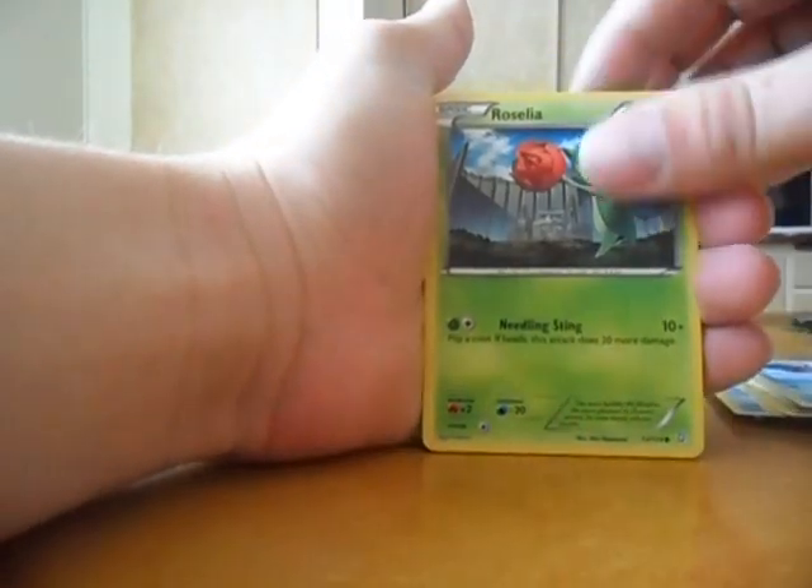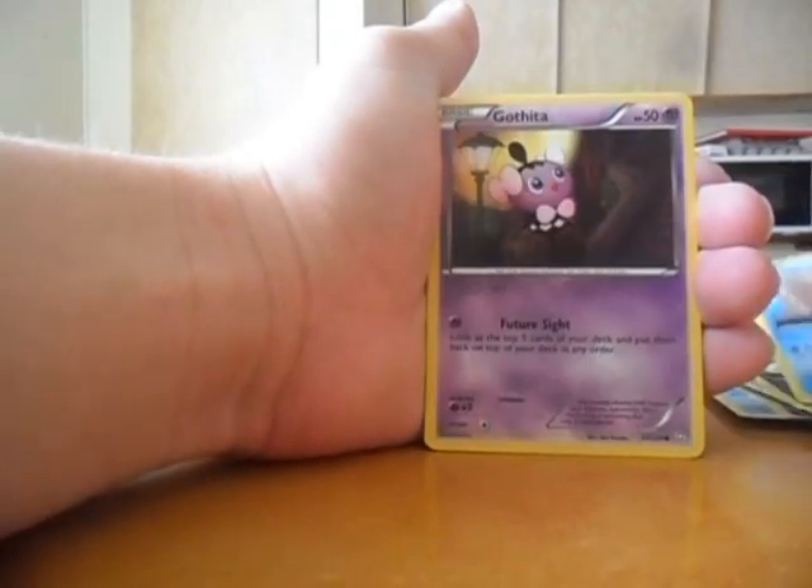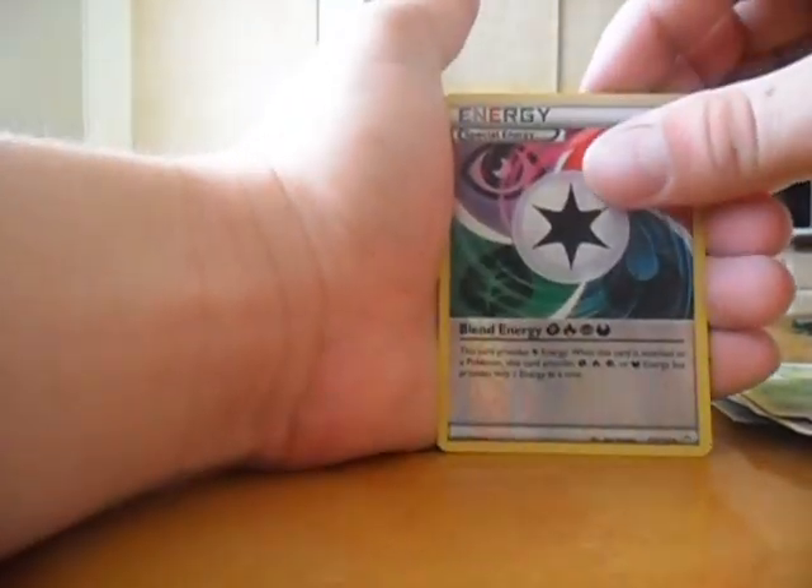Feebas, Roselia, Houndour, Spheal, Gothita, Lairon, Vigoroth, Skiploom. Reverse — Sableye, nice.